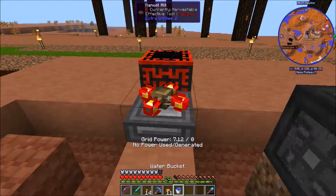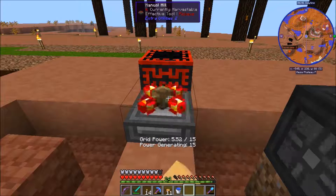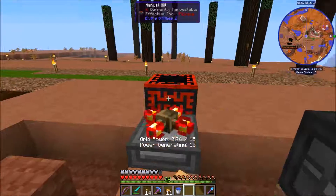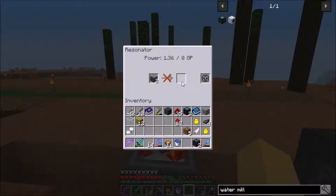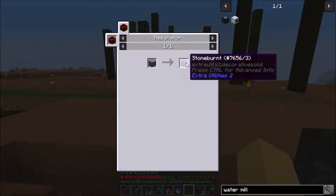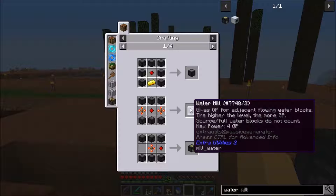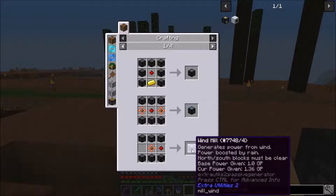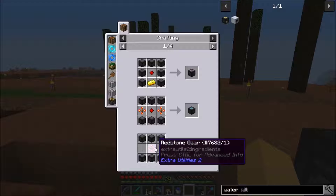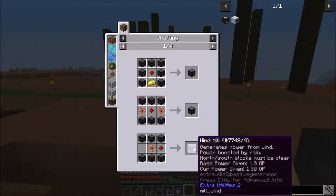You can come inside here and use this to create some Grid Power - it's manual, kind of simple. You'll see how it goes up and then down, which means we just made two of those. Now for windmills - you can make a lava mill, a water mill, a windmill which generates power from wind, boosted by rain. North and south blocks must be clear, base power given is 1.0. If you put these windmills at the top of the world you get a lot more Grid Power than you normally would.